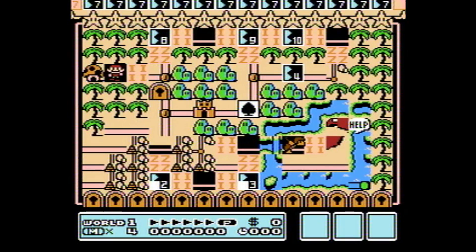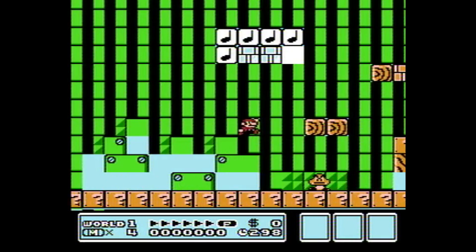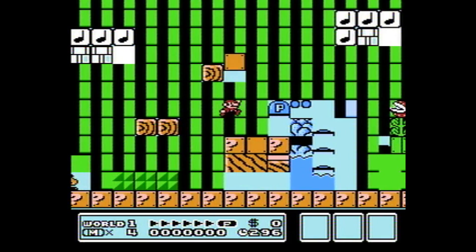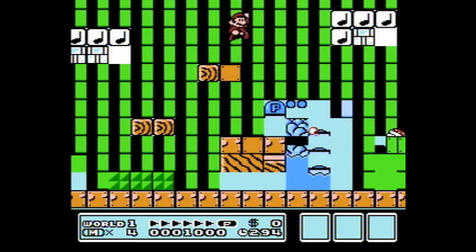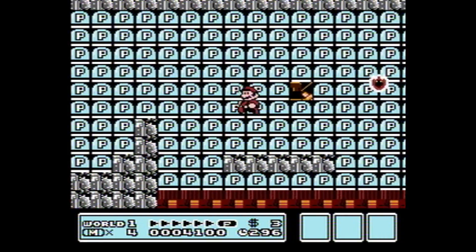IGAOKG. Oh man, so strange. Here's another variant of the last code. This time we have question blocks for the ground, music notes and ice blocks for the clouds. And let's not even get into the castle levels — that place is messed up.